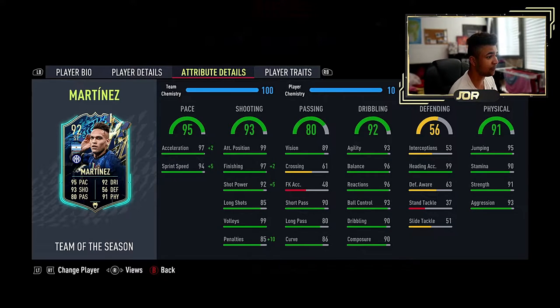Then we go to physicality: jumping 95, stamina 90, strength 91, aggression 93. The jumping in connection with the heading accuracy is again a strong point of this card. This card is so, so good — it's actually next level. I'm not even trying to make this up. This is a next level card and I'm so glad I got it from the objective. If you guys don't know where to find it and don't know how to get it, let me know in the comments and I'll show you in a separate video.